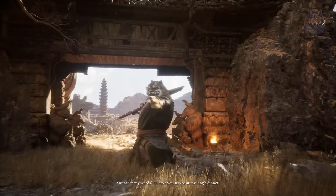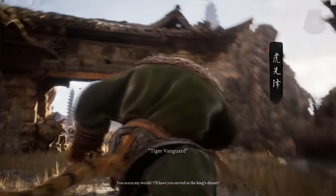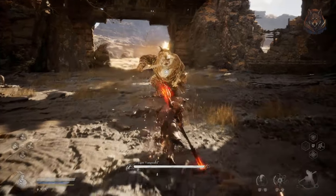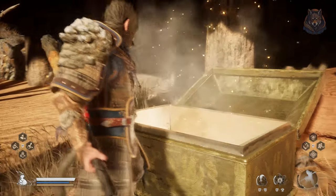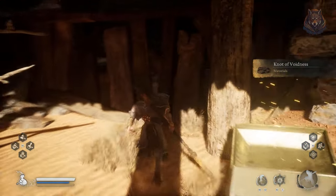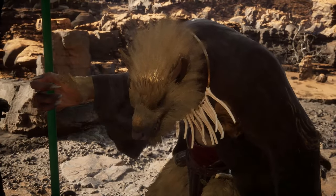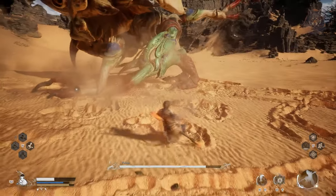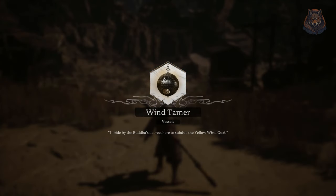At the entrance of the Kingdom you can find another boss fight — the Tiger Vanguard, the second version of him. Lastly, enter the Kingdom; don't forget to open the chests here and get the meditation point. After this you can talk with the NPC on the cliff and fight the final boss. The final boss is a giant beetle called Fuban — it's a fun sequence and fight, not too tough. After you've done this you will get the Wind Tamer Vessel and can head to the shrine to craft the insect armor pieces as well. You also get a trophy for doing this quest.